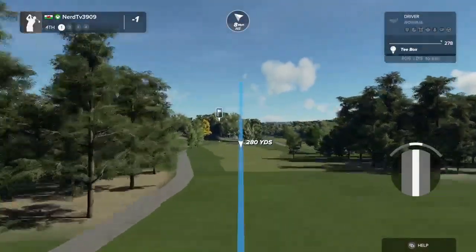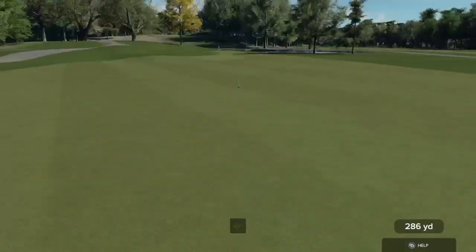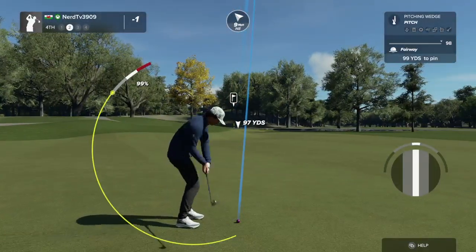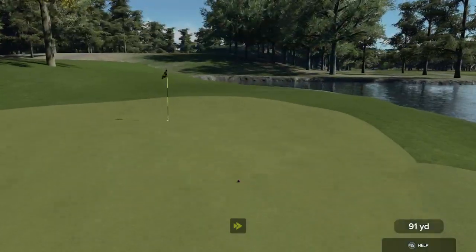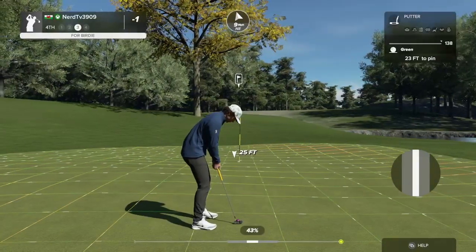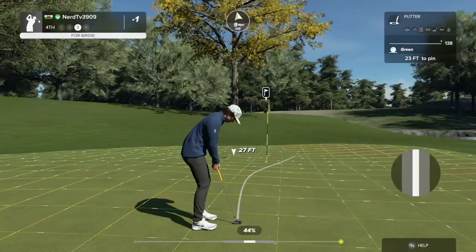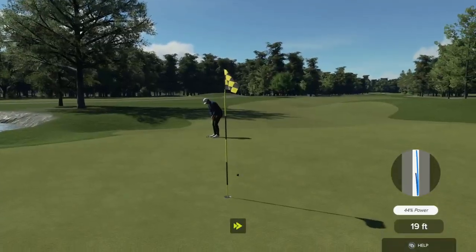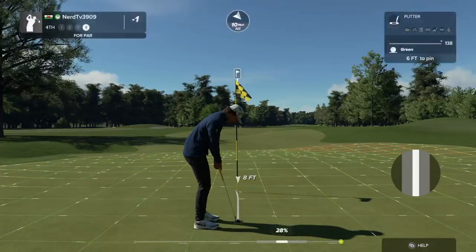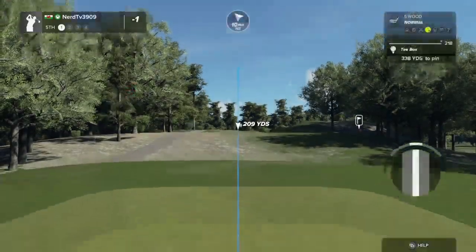It's going to bring it down to one under par. The wind's blowing on this one, right to left. Well done. This one's about a hundred yards from the pin. A little play from 23 feet — just right by the hole. Good putt, and after that one you'll stay at one under.